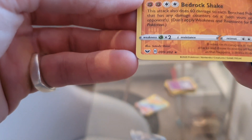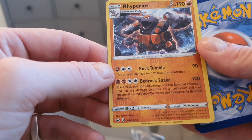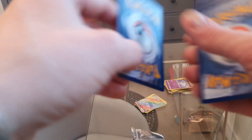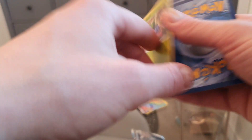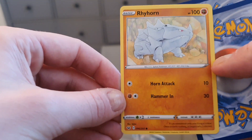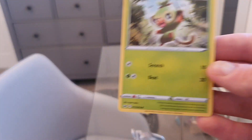A Rhydon — it's a stage two and that's a rare, and it looks like a reverse holo. That's nice, I like that. It evolves from a Rhyhorn, so I'm personally quite happy to have packed that. A Ferroseed — not too excited about that, it's a common, I'm sure you've got loads of those. An Azurill, a Rhyhorn again — loads of those — a Sobble common, and lastly a Grookey which we've already packed.